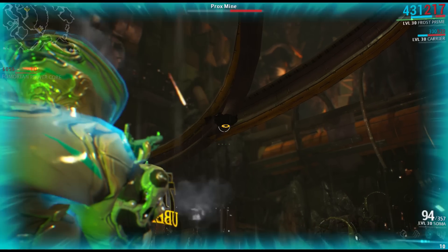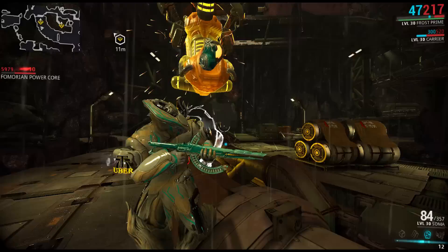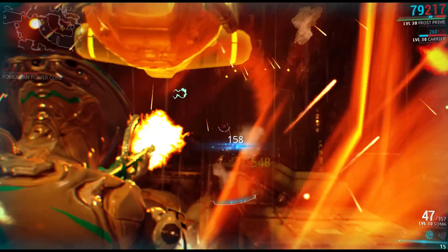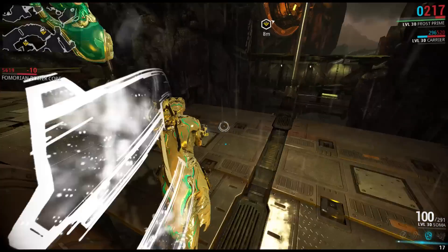There are going to be mines on the tracks, so you'll need to deal with these as they will deal extra damage to the core if they pass over unobstructed. So keep your eyes on the rail and destroy them before the core even gets there.